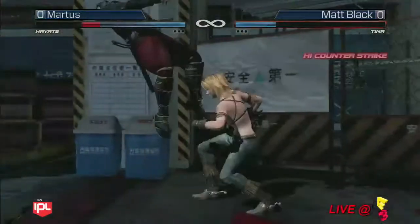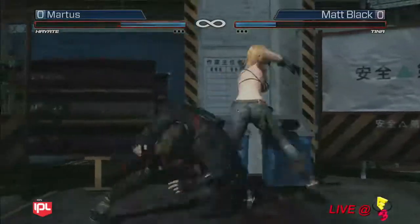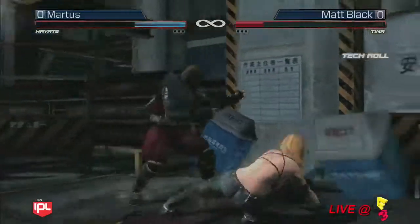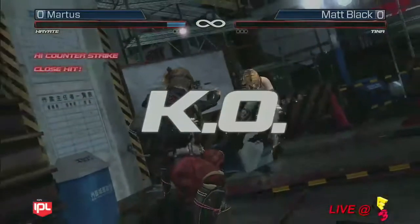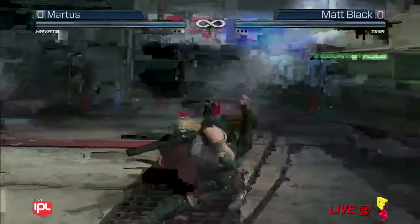I look forward to seeing that exhibition match after the fact. But here we go — we have Mardis using Hayate and Matt using Tina. Looks like Hayate has the advantage here. That wall damage didn't do enough to kill her, but we are seeing lots of air throws out of Matt Black here. Very nice slow animation there on the finish. Hayate now 1-0.